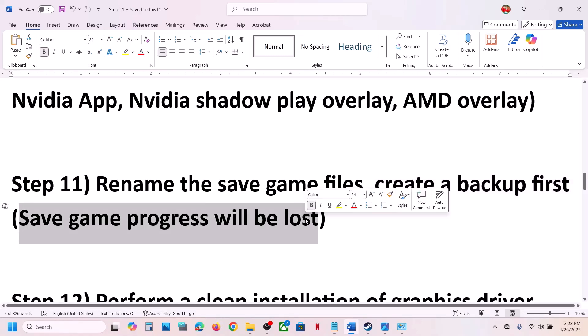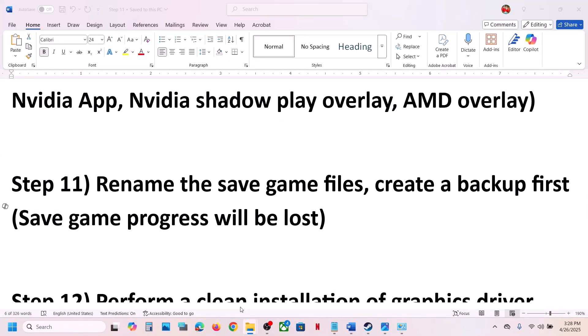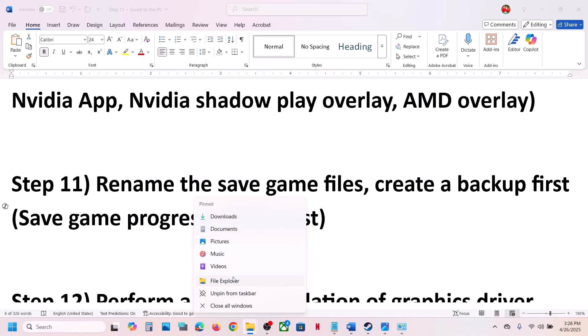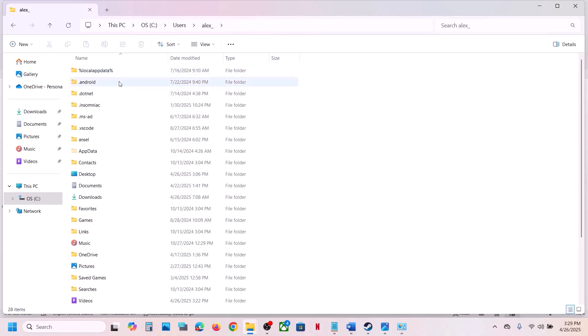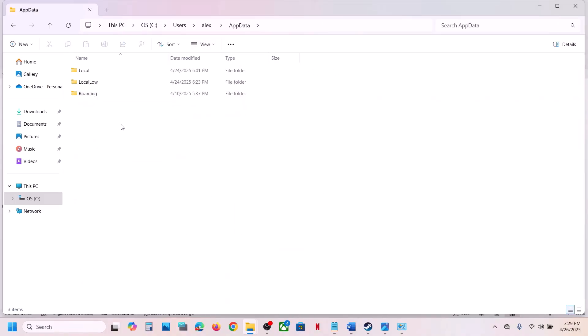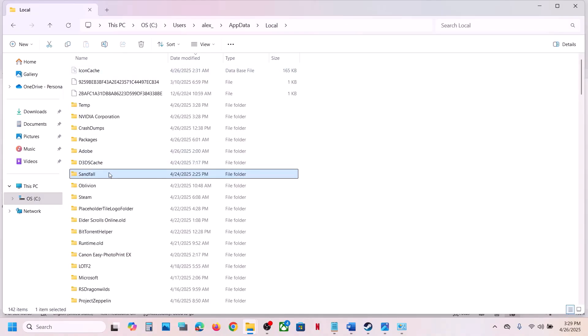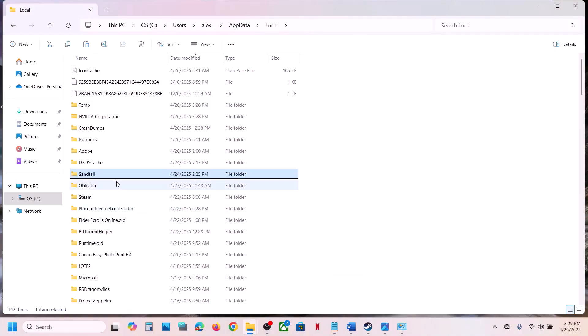The next step is to rename the save game files, but create a backup first because renaming will cause you to lose all game progress. Open File Explorer, go to This PC, C drive, Users, your username, AppData. If you don't see AppData, click View, Show, and check Hidden Items. Open AppData, Local, Sandfall folder. Right-click the Sandfall folder, copy it, and paste it to the Desktop as a backup.